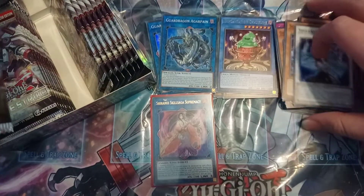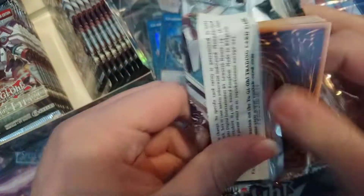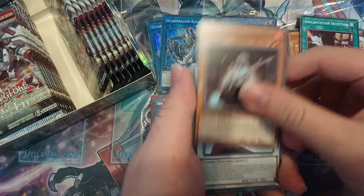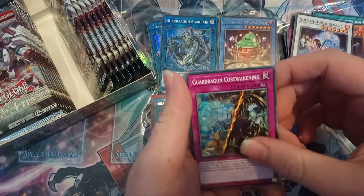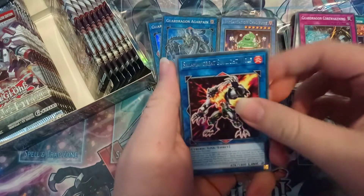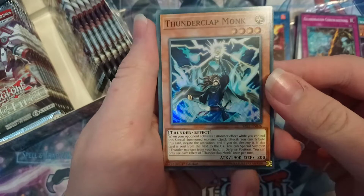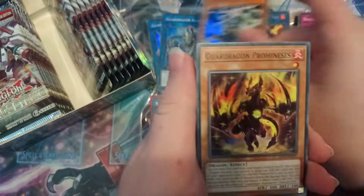Come on, don't do this to me. These first packs aren't yielding anything amazing. Incantation Inception, Shurinui Sword Master, Squirt Saga, God Dragon Corewakening, Solomon Great Sunlight Werewolf. I'm still surprised they made this a rare. And Thunderclap Monk — I don't really like this card. I don't think it's that great because you have to be able to special summon him.